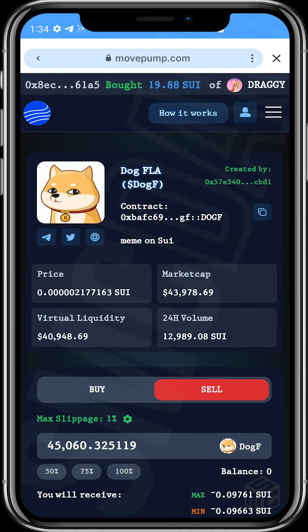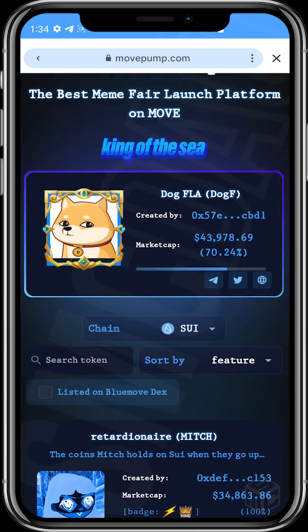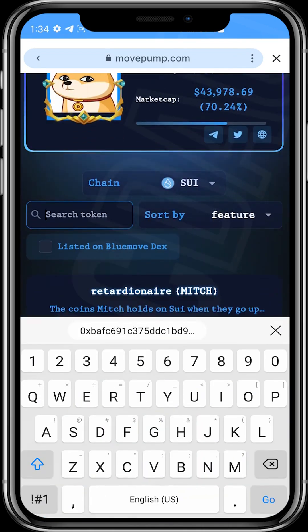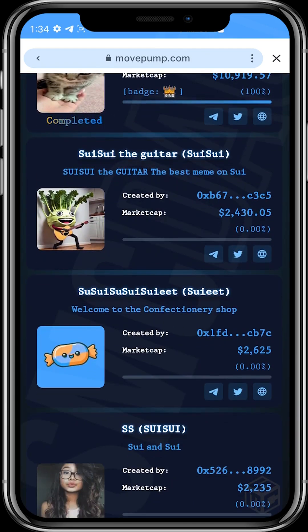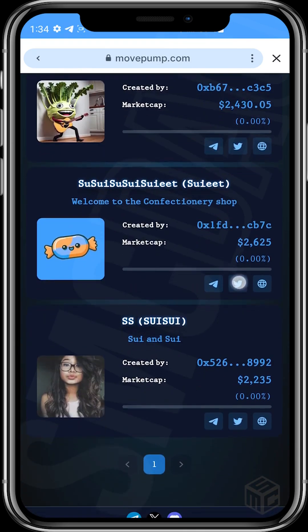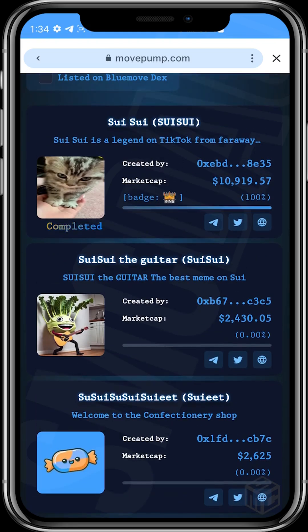That's the full process for using movepump.com to buy SUI tokens early. Another tip: if someone tells you to buy a specific token on MovePump, always search for the token by name in the search bar. Make sure you have the right image matching the token — confirm the name and image match so you're buying the correct one and not accidentally buying a scam token.